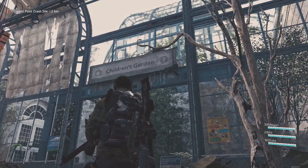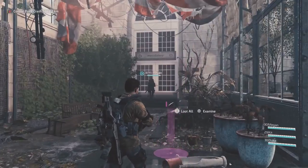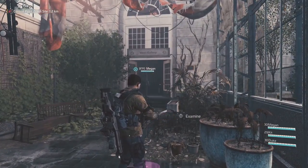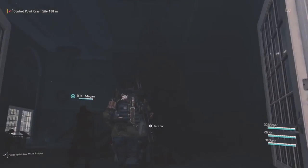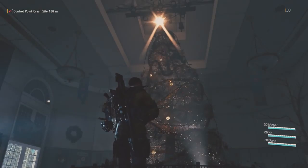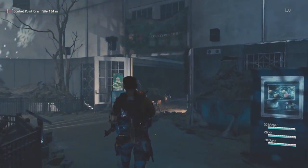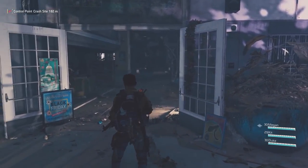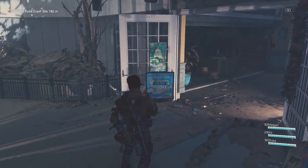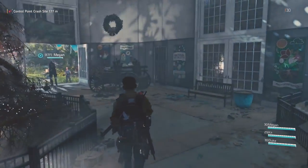It says: 'Agents, this is the first article in a series of development blogs that we will be releasing up until the launch of Division 2. In this series we will be diving into different aspects of the game to give you detailed insights and information. In this article we will go through all the things: weapons including weapon types, exotics, grenades, talents, and mods.' There are some very big changes coming.